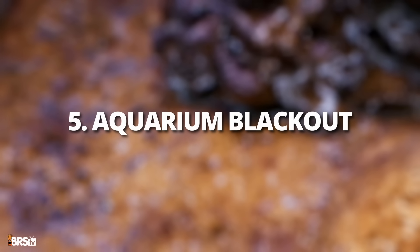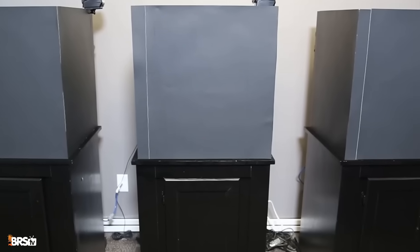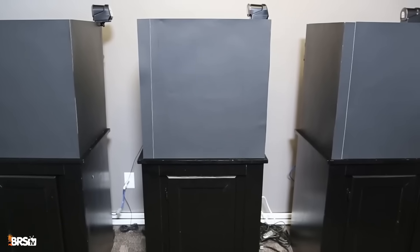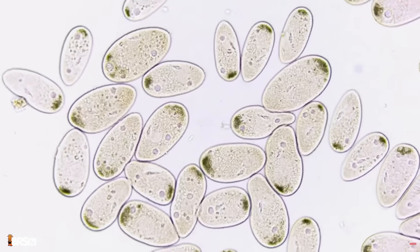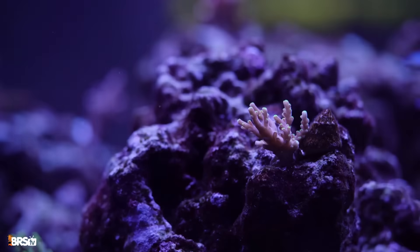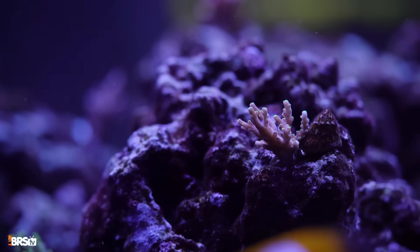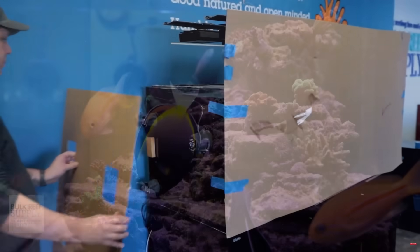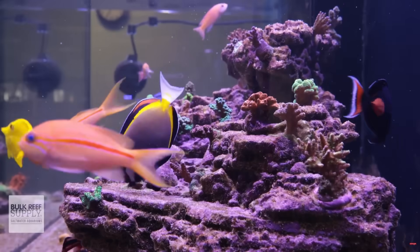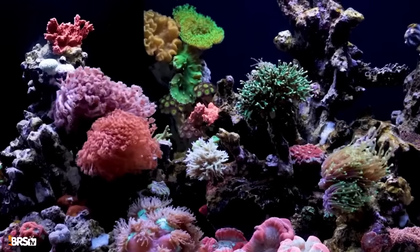And step five: black out the tank for three to four days. This means no lights on the display or refugium — wrap the tank in something dark to prevent ambient light from getting in. This does two things: it starves the photosynthetic dinos, causing them to have a major setback, which helps other competitive microbes get a foothold to out-compete them. And it can cause the dinos that prefer surfaces like rock and sand bed to leave them and suspend into the water column, where the UV sterilizer will be effective at wiping them out. After the three or four days are done, go back to normal lighting. While your corals aren't going to be thrilled about it, they will be okay for a few days without light, so don't fret.